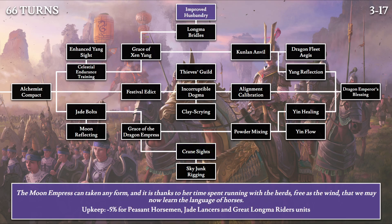Moving on to 66-turn tech — the longest research time on the tree if rushing. Starting with Improved Husbandry: 'The Moon Empress can take any form, and it is thanks to her time spent running with the herds, free as the wind, that we may now learn the language of horses.' This decreases all cavalry unit upkeep by 5%. The Moon Empress is extremely busy — blessing every arrow, planting trees in the Kunlan mountains, and now transforming into a horse to run with herds and learn their language to improve Grand Cathay's cavalry.